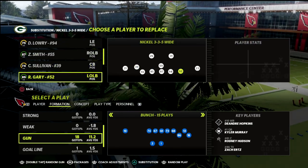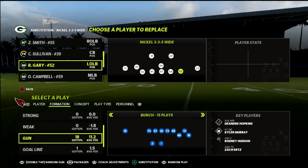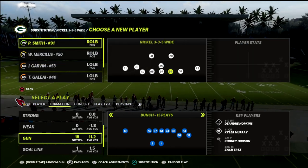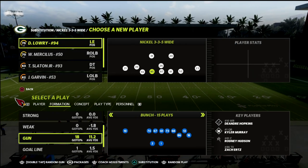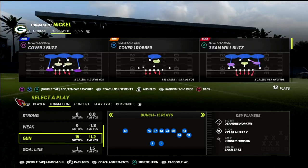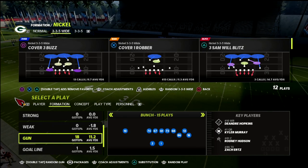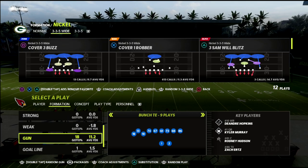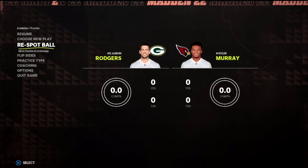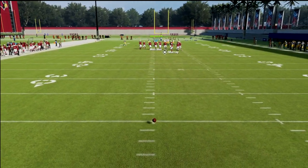The first thing we're gonna do is put our curl flats on zero in our coaching adjustments. Then we come out in 3-3-5 Wide. In game mode I like to have my best guys on the outside, leave the linebackers where they're at, and put my user at the safety position. For the Packers we're putting Zadarius Smith and Rashan Gary out there as the two best pass rushers. We're coming out in Cover One Robber — you could use Mike Blitz Three, but Cover One Robber plays significantly better coverage.